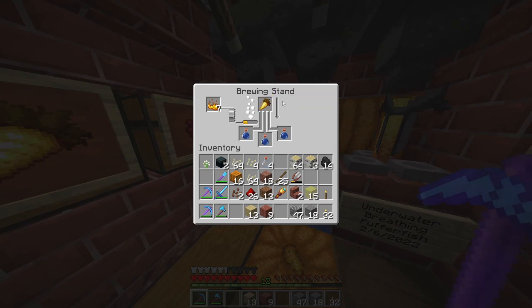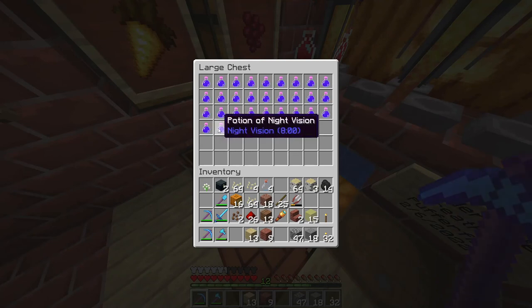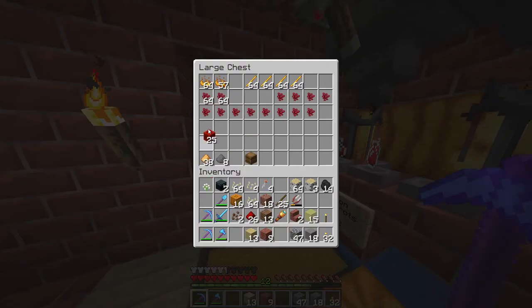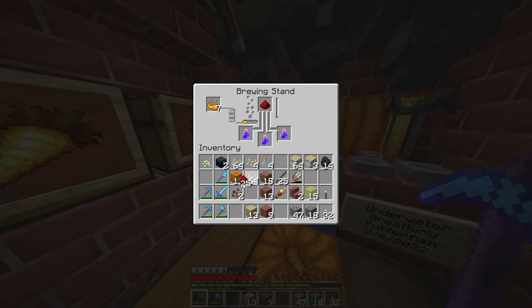Once I throw the golden carrot in, these potions turn into night vision potions — and I have plenty of night vision right down here. They're an eight-minute duration. When they're very first made they're set for three minutes, but you can take a piece of redstone and it will extend them — placing redstone in the brewing stand turns three-minute potions into eight-minute potions.